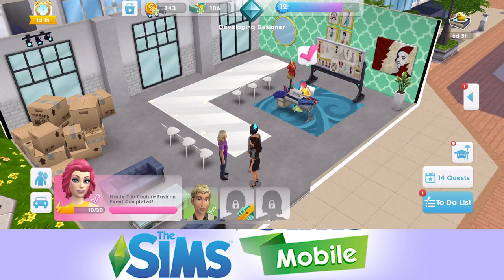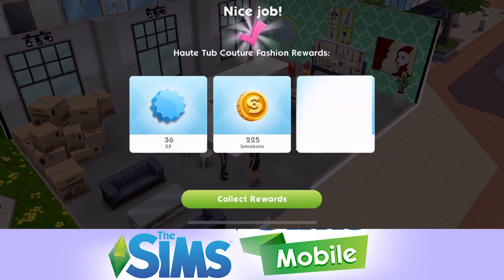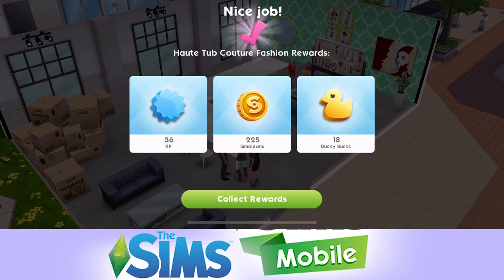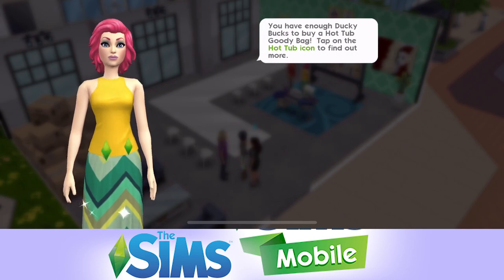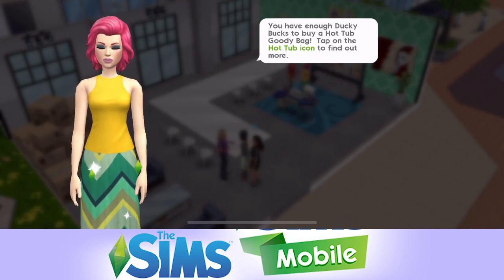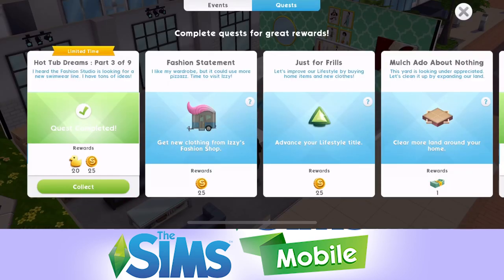Fairy's now finished the event, so let's go ahead and click on her. We got 18 ducky books for that. It's telling us that we have enough ducky books to buy a hot tub goodie bag, but I think we will leave it for now and just continue with the quest. So we've completed that.